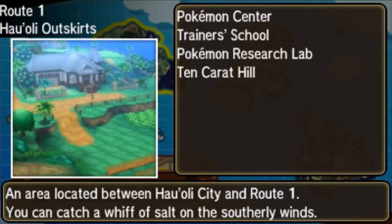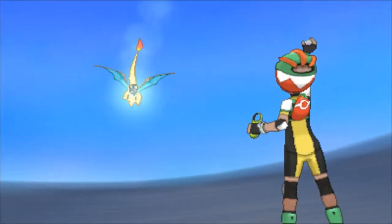Hey guys, what's going on? TT here coming at you with another tutorial. I'm going to be showing you how to get our buddy Necro here. You are going to want to fly to Route 1 at the Tinkrat Hill entrance.